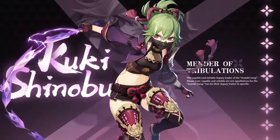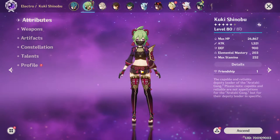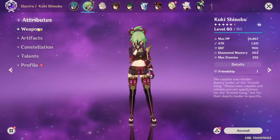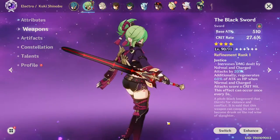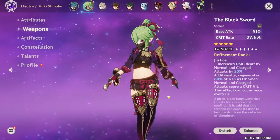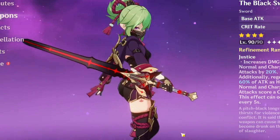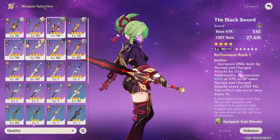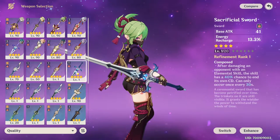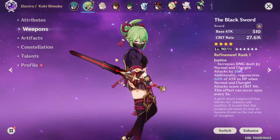We got Kuki Shinobu and we somewhat built her — not exactly the way I wanted to because I don't have a Tenacity of Millelith set or something good for her yet. We're currently giving her a battle pass weapon, and it's so bad because she does not benefit from it at all. If you're using Kuki Shinobu as a support, you probably want the Favonius Sword or the Sacrificial Sword — something that helps the team.